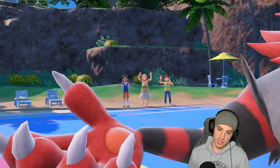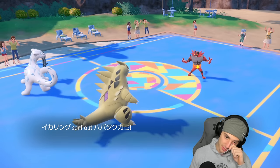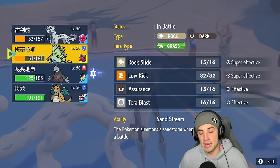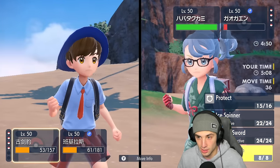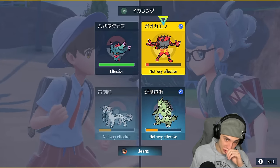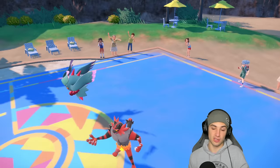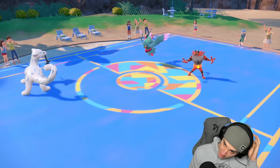Next turn depends on who they bring out. I have to hard swap — this is a bad position. I'm going to hard swap Tyranitar first and look for a Sucker Punch into Incineroar for the KO. I'd rather do damage on Flutter Mane — swapping into Tyranitar.